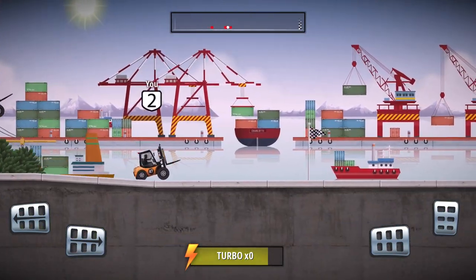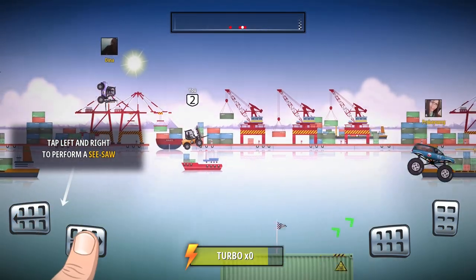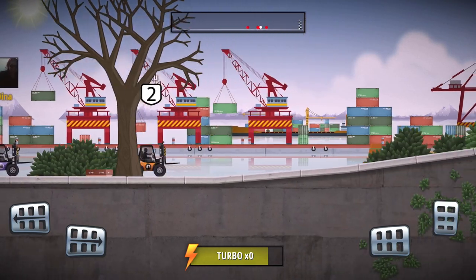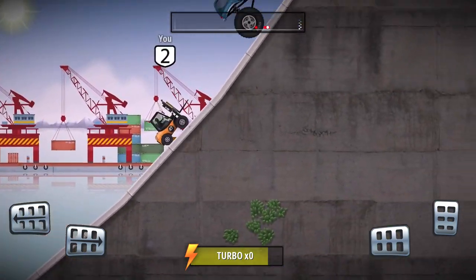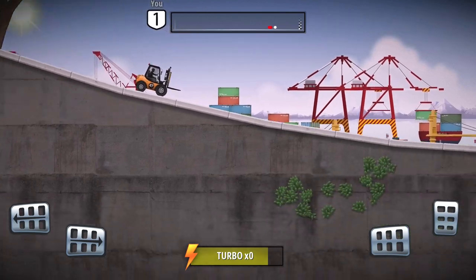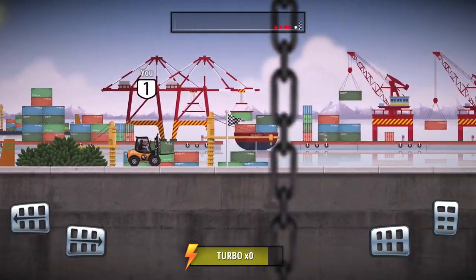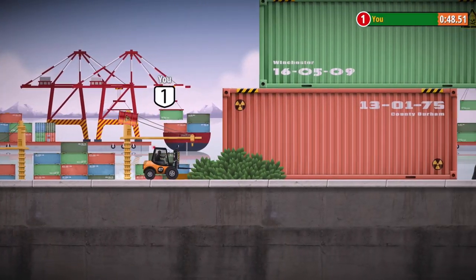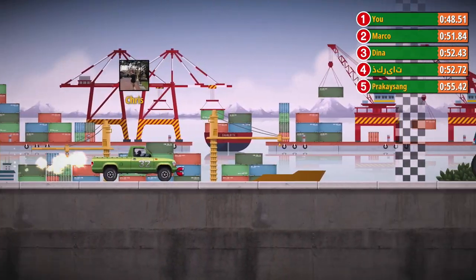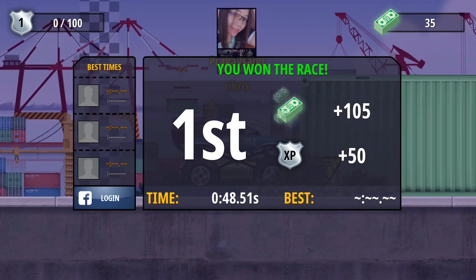We are staying in second for now. So we can do a backflip by pressing the forward or backward button. I'm a little bit scared of doing it right now. We're gonna give it a try when we're going up to the high hill. This is to control the balancing of the forklift, not the car. Looks like we are going to first place. There's a container dropping off from the sky. I think we did it — we got first place right over here.